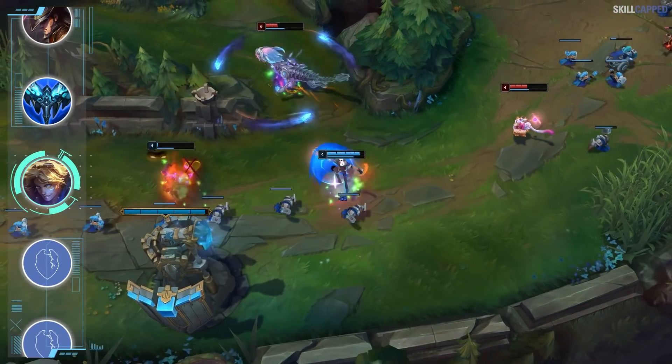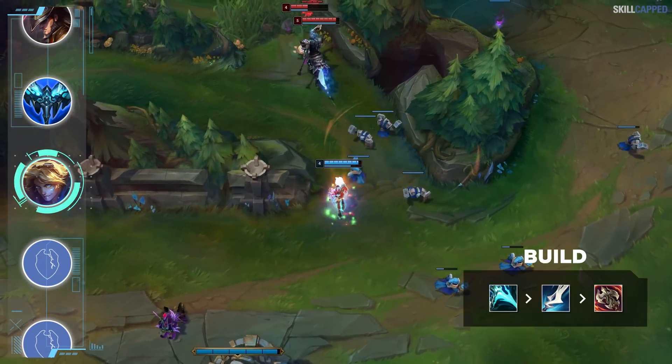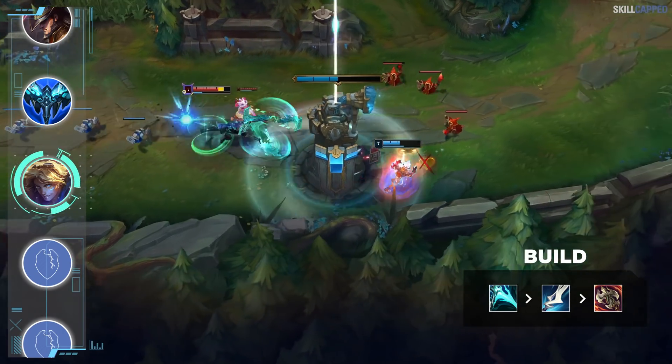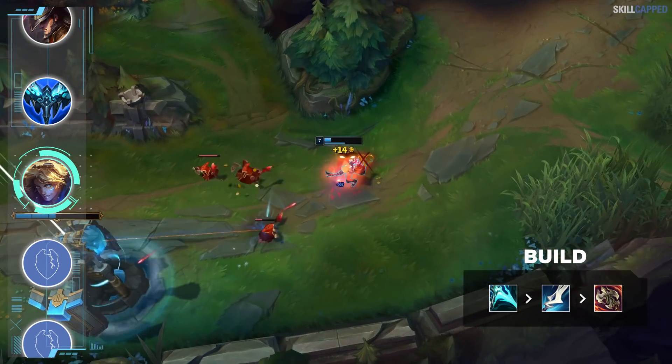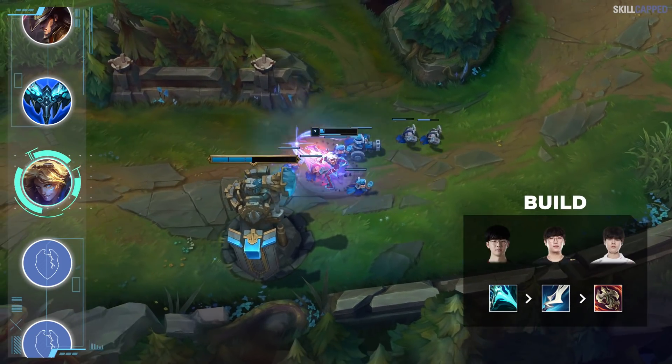Diving into a few ADC builds now, we first have a pretty wild one for Ezreal. Essence Reaver into Manamune and Ravenous Hydra is the setup, and what's unique about this is that you completely skip building any mythic item.